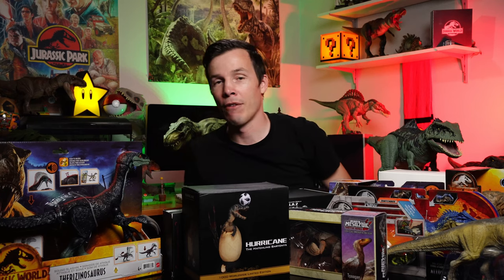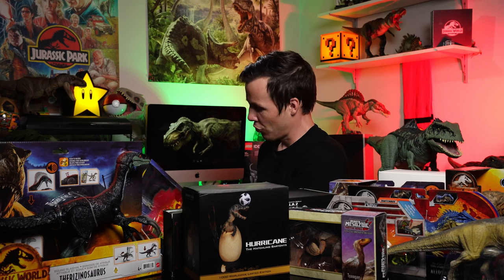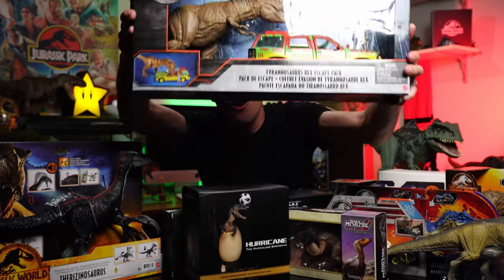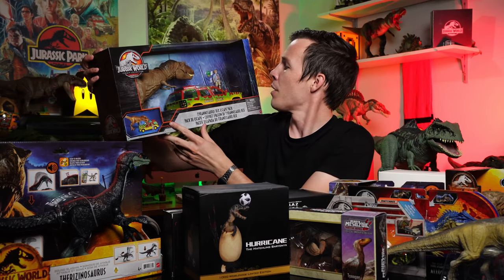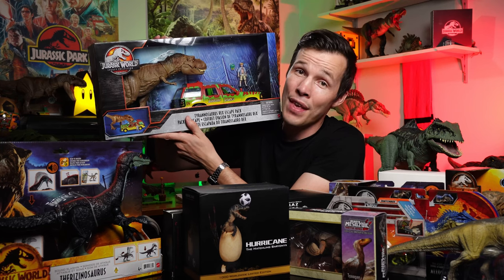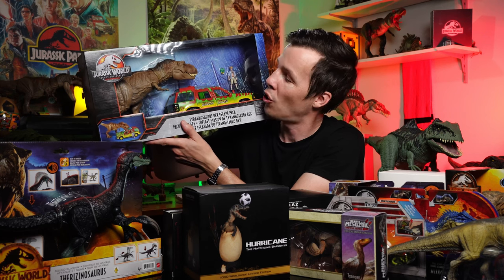We've got one more here. The Jurassic World Legacy Collection Tyrannosaurus Rex Escape Pack. Look at that. We've got little Tim Murphy there, the Tyrannosaurus Rex, and the tourist vehicle. I just love it — that is classic from my childhood. Absolutely awesome. If I had that when the movie came out, that would have just been me every day for days. What a cool set. Can't wait to unbox that.